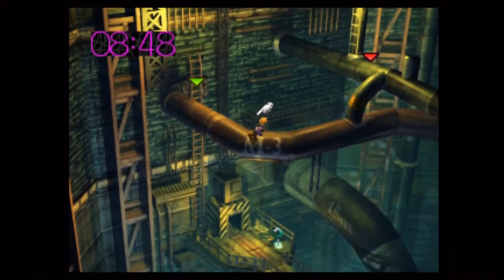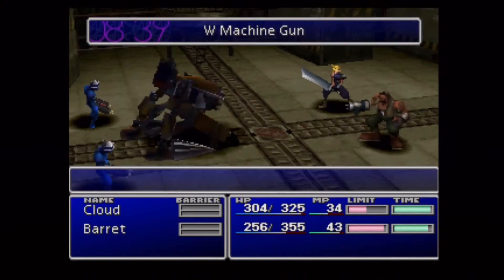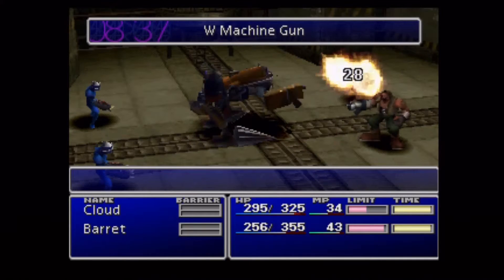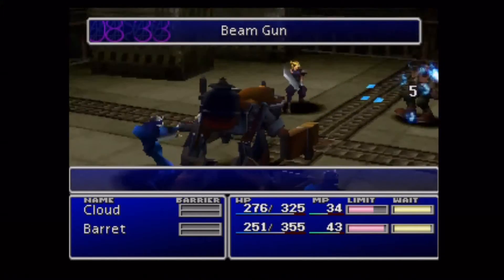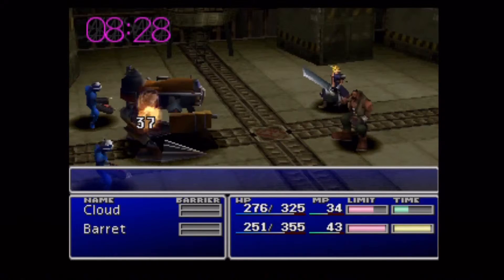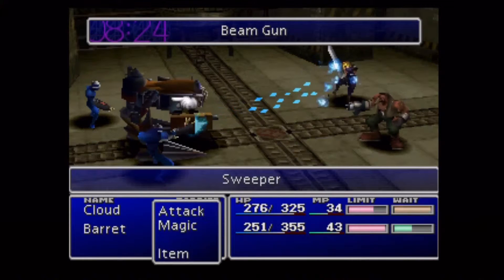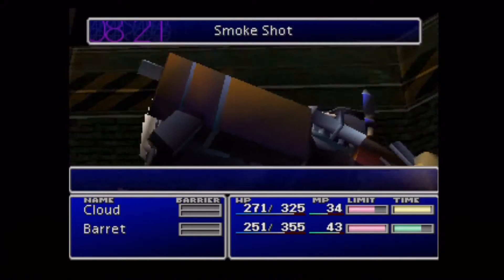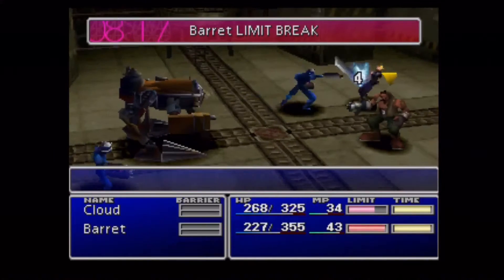It's interesting because the way you obtain more limits — in most cases, though not all — the more enemies you kill, that will unlock higher tiers of limit breaks. That's one way to obtain limits. Another way is actually to use the limits themselves. And a third way is actually through items. Again, that applies to most characters, not all.